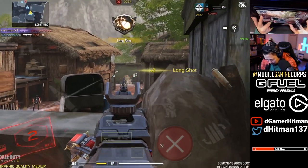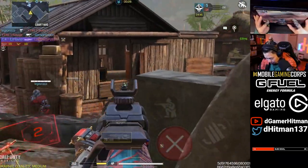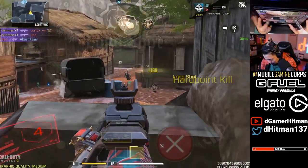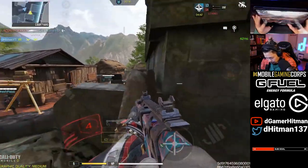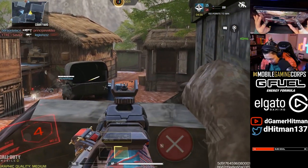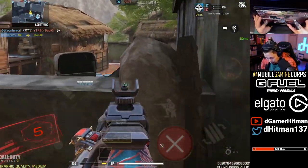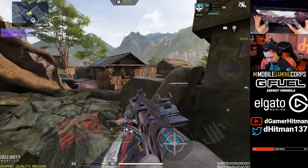Got that kill there. Did I get shot in the back? Get a UAV up. We're just double RPD camping here. There we go. You should hold it with the Hogar here - this is like the perfect spot to hold with the Hogar.